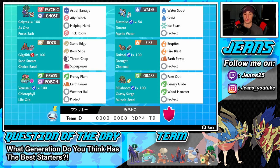Bottom right corner is our final Pokemon and third starter — Rillaboom, with Grassy Surge and Miracle Seed. His moveset is Fake Out, Grassy Glide, Wood Hammer, and Protect. He pairs well with Venusaur — if we get Grassy Surge out alongside drought, we're going to get speed from Chlorophyll and a grass STAB damage boost on top of that, which is going to be amazing.